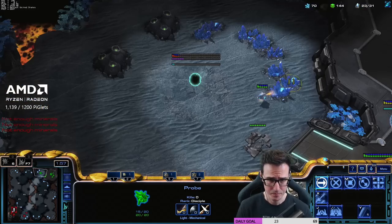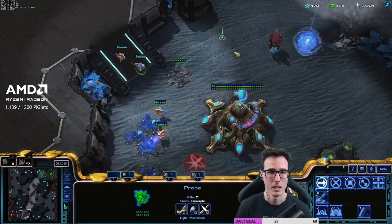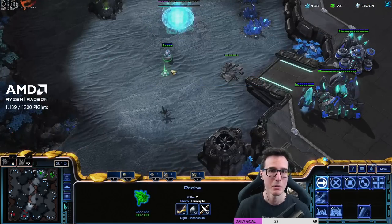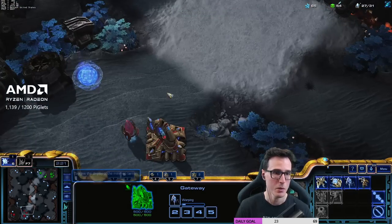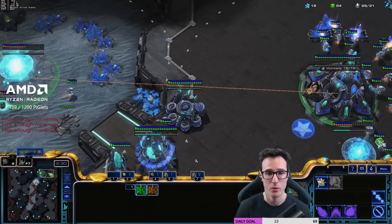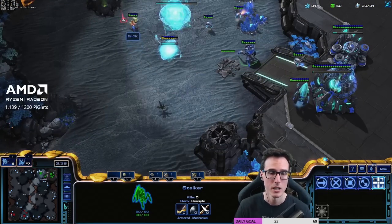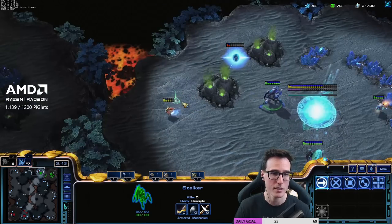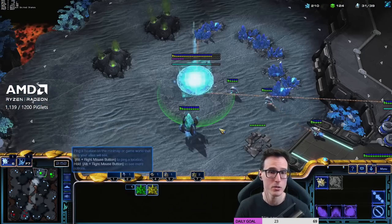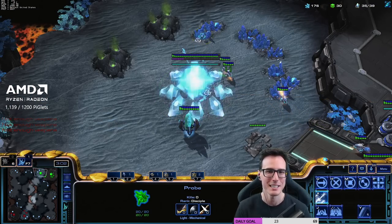Alright so we've got the gate, the gas, the probes. We want to get a second gas up in just a moment. Now it is going to be a one gate expand, and this is actually kind of all the rage in PvP right now. Don't forget to build your second pylon because there's a good chance they'll block your expansion. We want to get that second pylon and second gas down here in PvP. We actually see a nexus already — my opponent's gone nexus first! I kind of wish I went for a super quick nexus now, but that's alright. We'll get the cyber core.